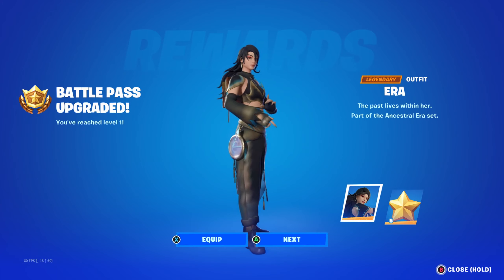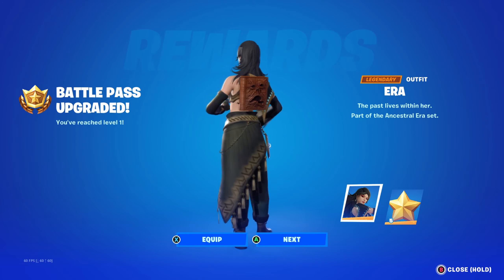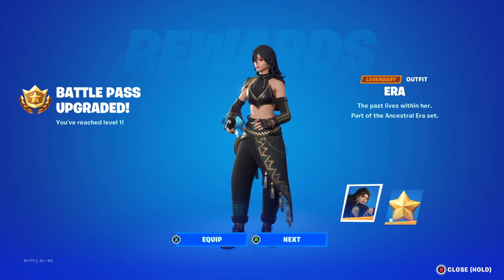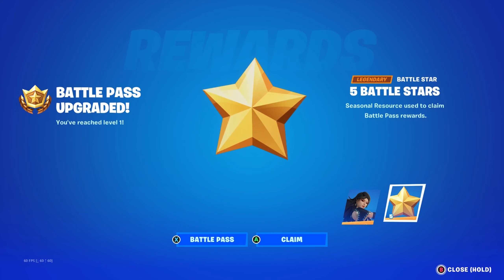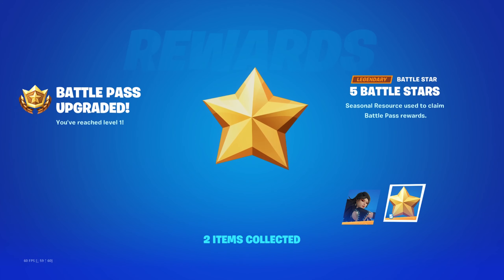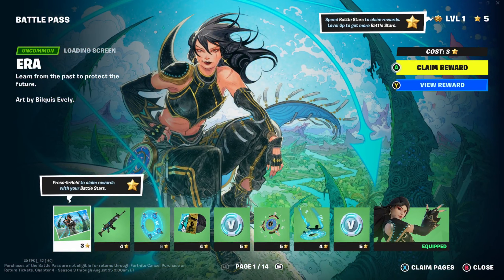Battle Pass unlocked, thanks to good old Fortnite Crew, and we start with Era, which is a very nice skin. That's the tier one for this season. We'll get her equipped and then five battle stars to start. I'm going to go through everything without going into too much detail, but I'll go past everything so you'll be able to see it all.